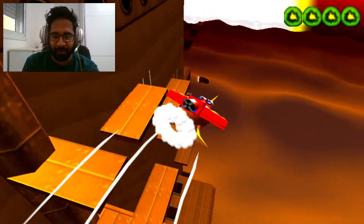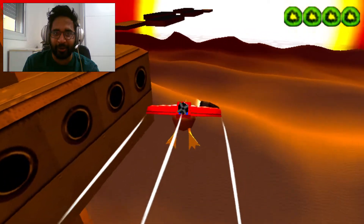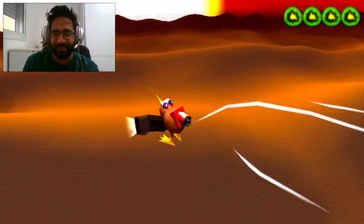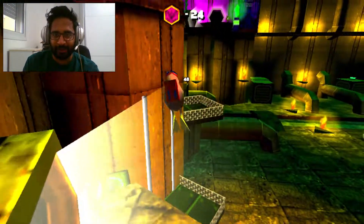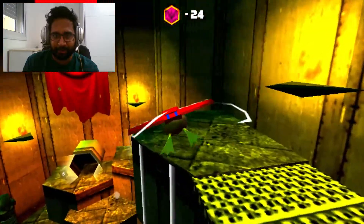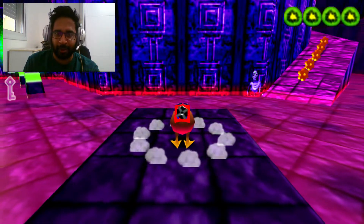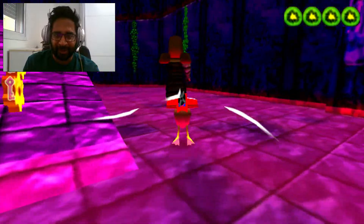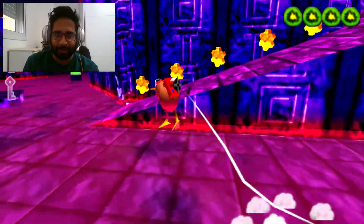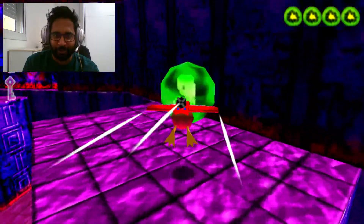Let's check where the spawn is. We found it. Let's glide to the spawn. Now we are on the — oh my god, what is this stage? It looks so dark. Let's check what we got on this level. It looks like an amazing level.